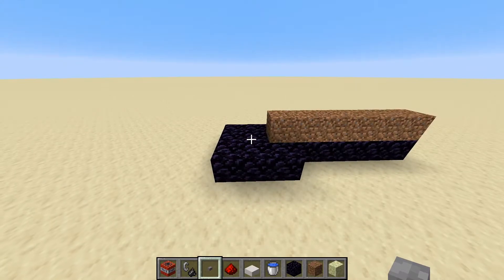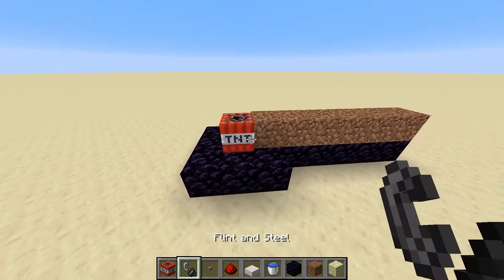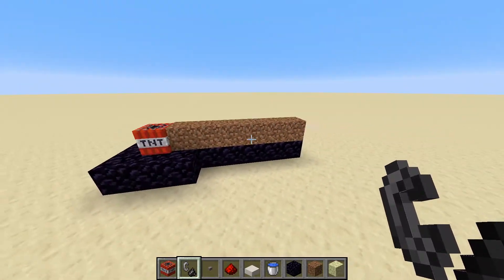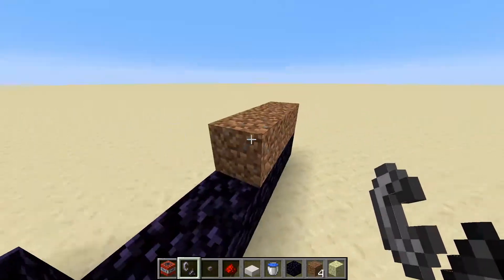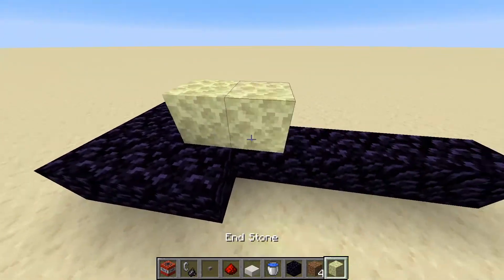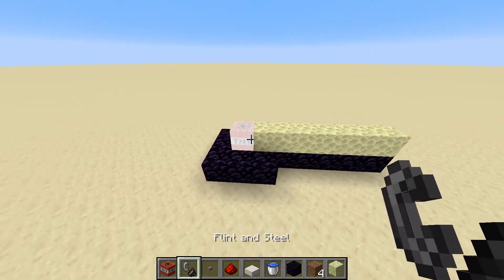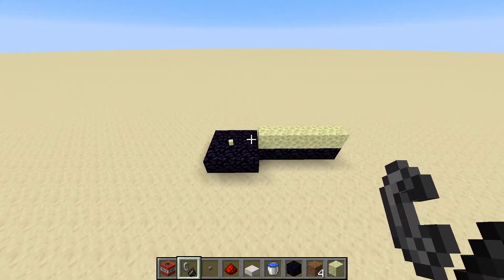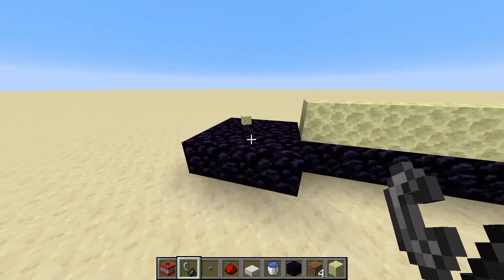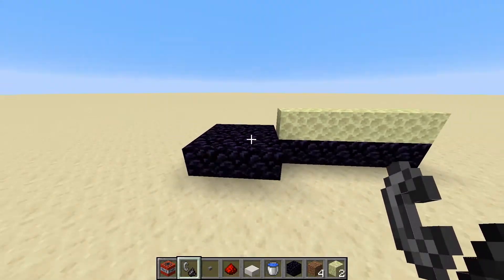Some blocks have different blast resistances than others. For example, dirt will be broken relatively easily by TNT — we can see that by placing a straight line of dirt out here, it blows up around three pieces. While if we replace this with endstone, much less blocks actually get broken. A full table of all blocks and their blast resistances will be included in the wiki page below — only one endstone block gets broken, whereas three dirt blocks got broken before.